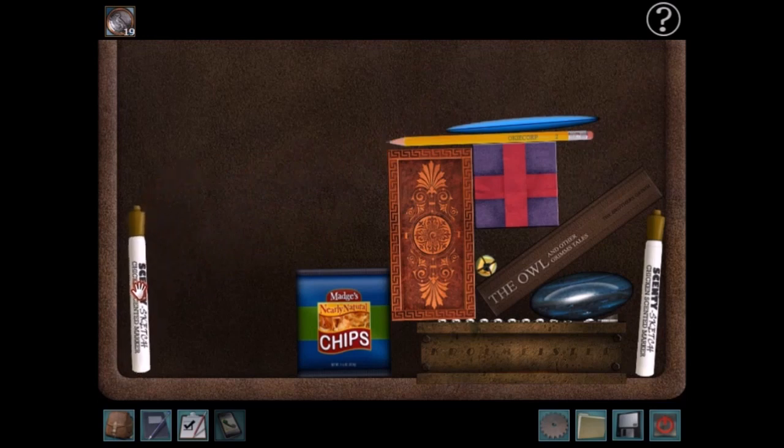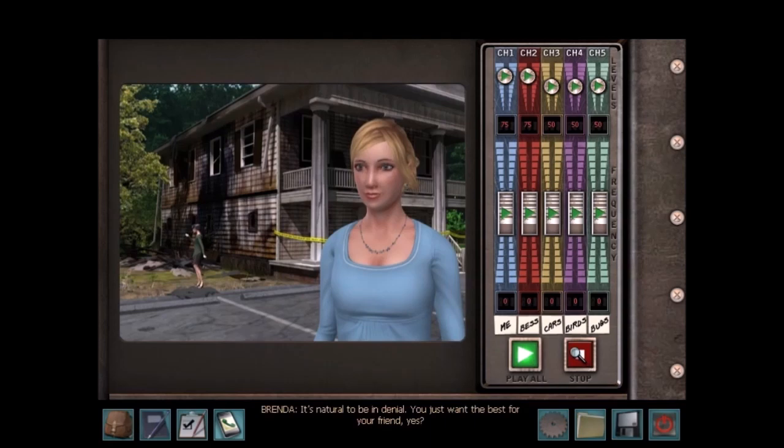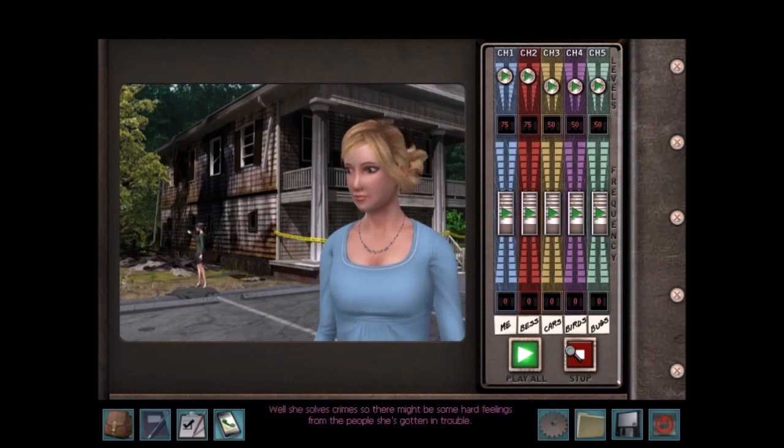In The Captive Curse, I think my least favorite puzzle is moving things around in Renata's bag. In Alibi in Ashes, I do not like the puzzle of fixing the audio levels in Bess's interview. I've never really understood the logic behind that puzzle — it always seems to be random guessing until you get it right.